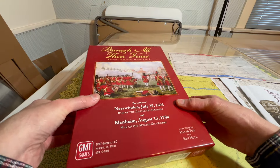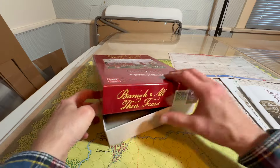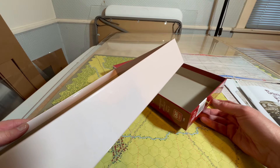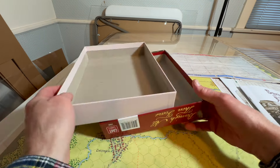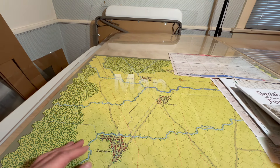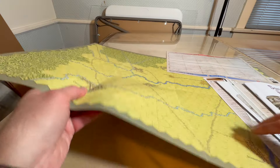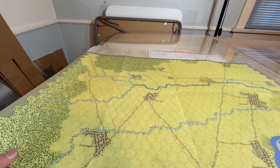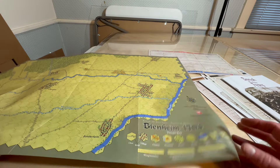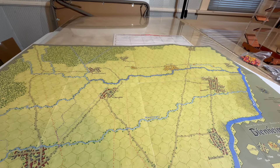I don't know that it's going to fit all the components if you use trays — it's about a two-and-a-half to three-inch box. The map has two sides to it; this is the Blenheim side. It's a nice map, not anything fancy, but it doesn't need to be.